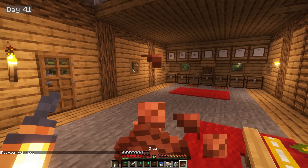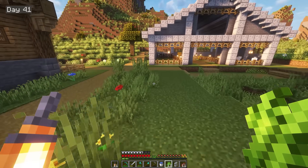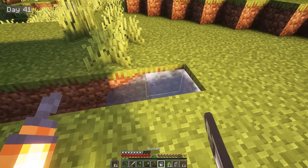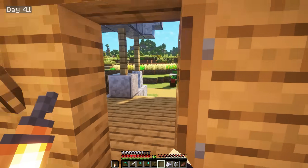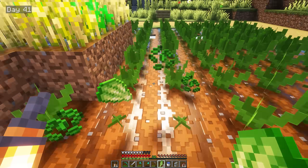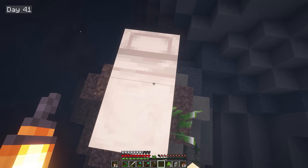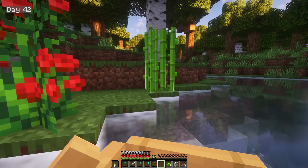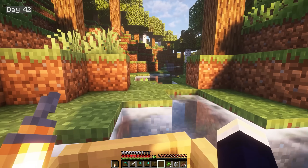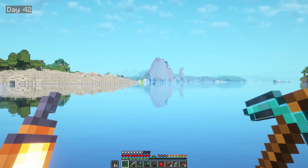Waking up on day 41, I had some steak for breakfast and then started looking for a spot to start my sugarcane farm. We'd need a lot for all the bookshelves for enchanting, and I wanted to get it started ASAP. I decided on the plot to the right of my house and got it all set up, planting the 12 I had. I then noticed a lot of the crops in front of my house were grown, so I worked on expanding those farms for majority of the day. Next, it was time for an adventure to find more sugarcane. I first found this cute little island that I just had to rest at. I set sail in the morning, found some more sugarcane, and also a skeleton doing something unusual. I continued on, had a little portage, and followed the river until I breached out into the ocean, spotting heaps of sugarcane everywhere.